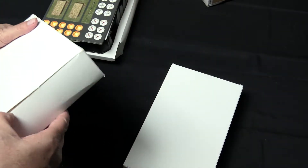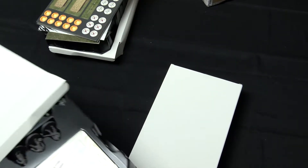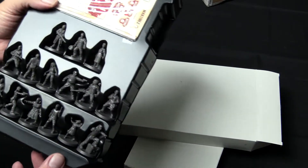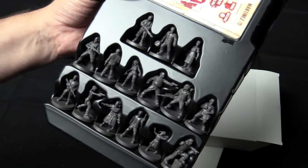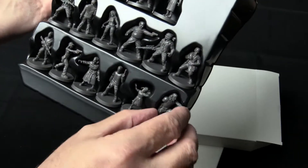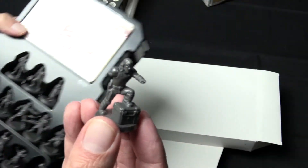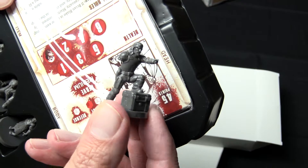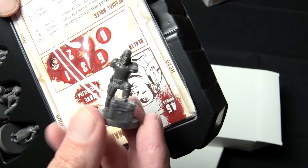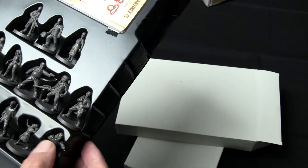Next we have Martinez — this looks like it's probably the Woodbury expansion. We already got the Governor in an earlier expansion, although we do get the post-run-in-with-Michonne Governor, with the eye patch and his missing arm. It's a different situation. If you follow the TV series, things happen a little differently in the comics than they do in the TV series, especially where the Governor is concerned.